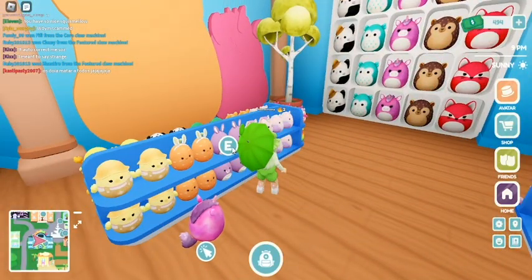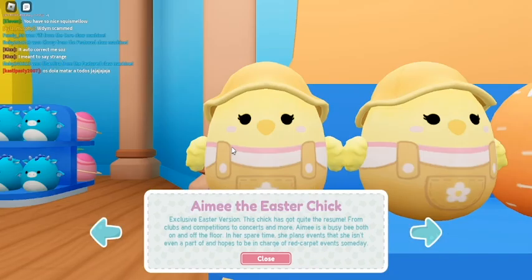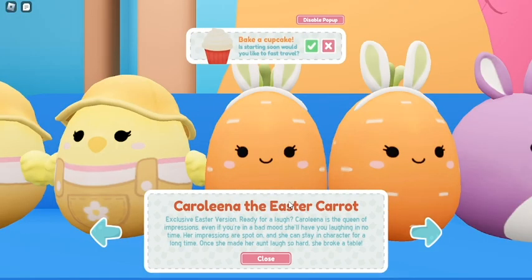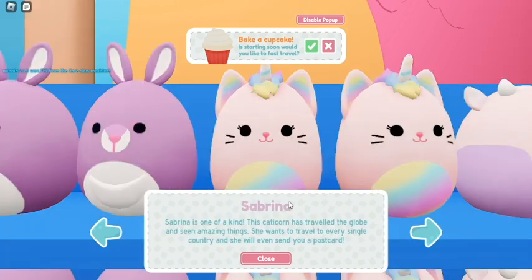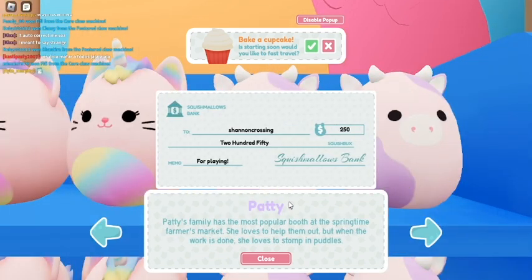Got the Easter ones — Avery. That's the one, it looks so cute. Exclusive Easter edition — this chick has quite the resume. Their name is Amy. Oraline. Kiki. Sabrina. And Patty. All cute.